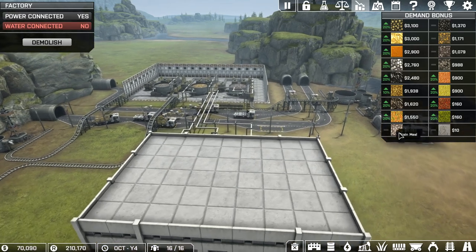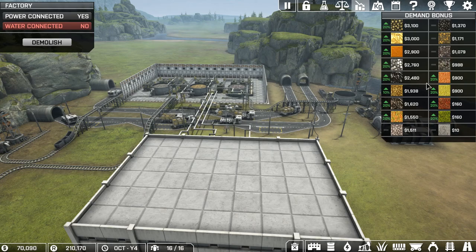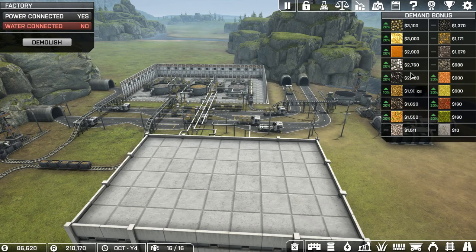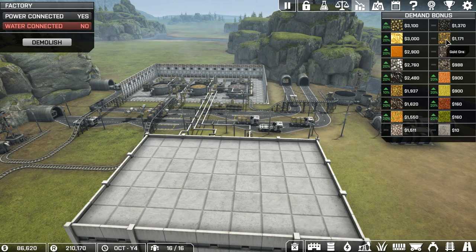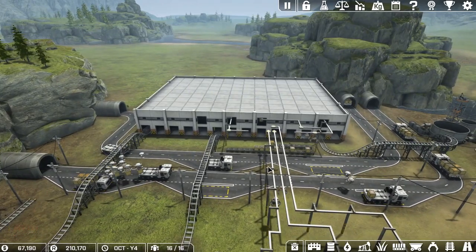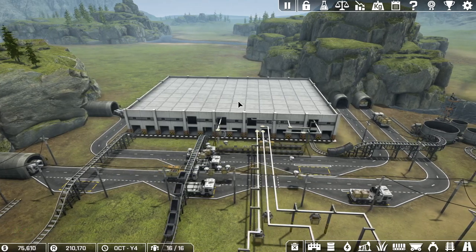As far as research goes, the research will actually give you research points according to its actual sell value. So researching iron ore pays 1,079 points per crate, whereas if you refine it, it pays 1,511 points. The gold itself is 1,937, but the gold ore is only 1,171. Basically more research points for more refined resources - there's something to try to say five times fast.